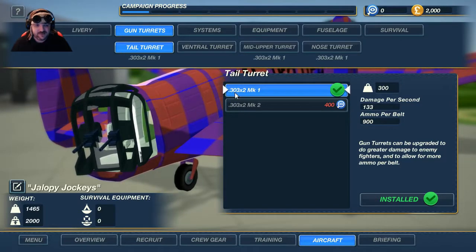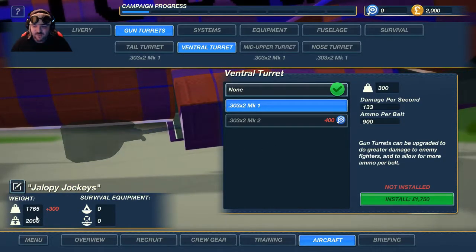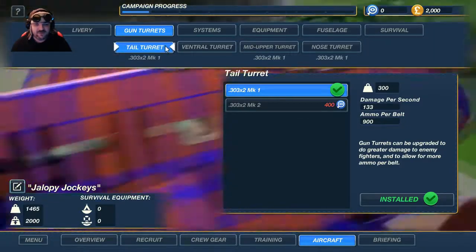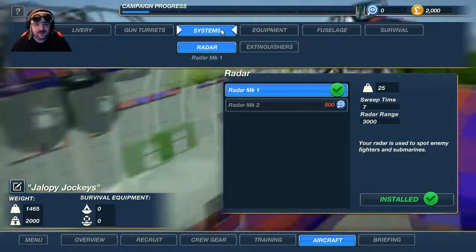We are our basic guns — .303, two guns, Mark One. We don't get upgrades yet. You have a weight limit — this is the weight your engines can lift in flight, and everything you add to the plane adds to the weight. Pretty straightforward. We don't need the ventral gun right now — that's the one underneath the plane. We need about 400 intel to upgrade our guns.